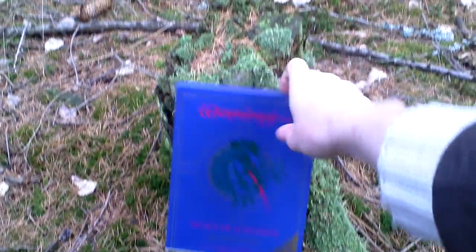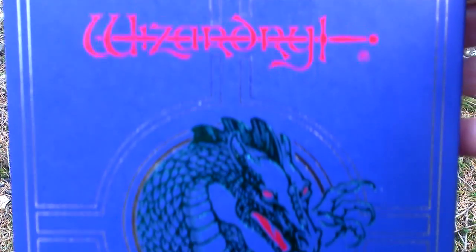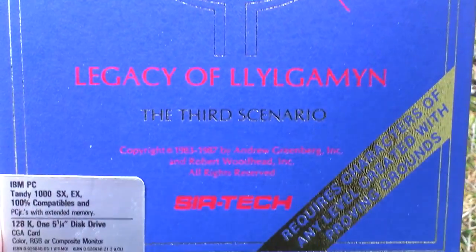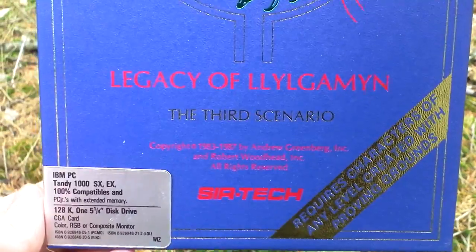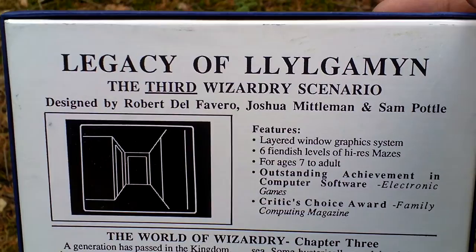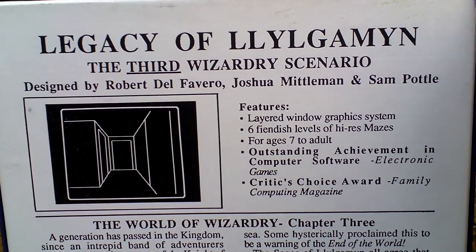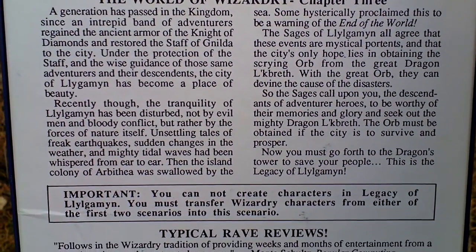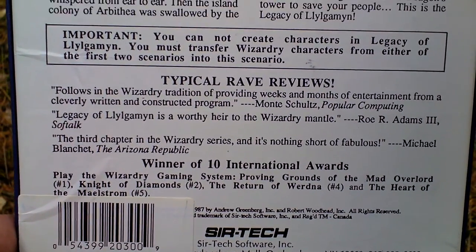Let's take a look at the box now. A beautiful, beautiful box. You have to import characters from either Proving Grounds of the Mad Overlord, the first game, or from Knights of the Mad Overlord, the second game. You cannot make your own party or create it without playing those two games first, or at least one of those.